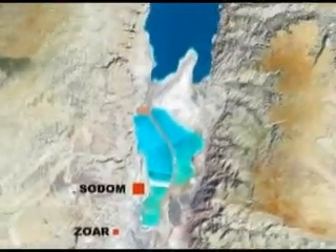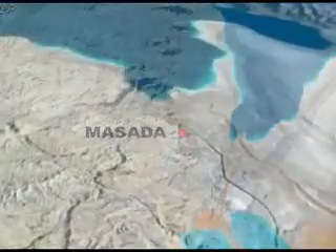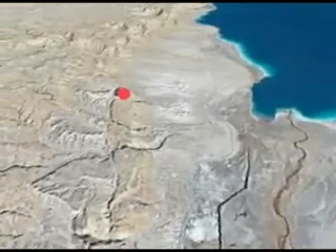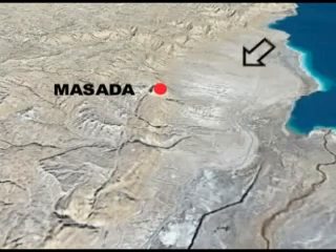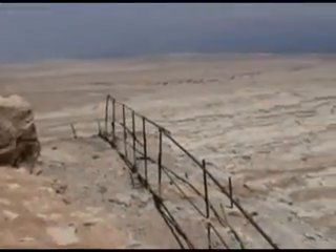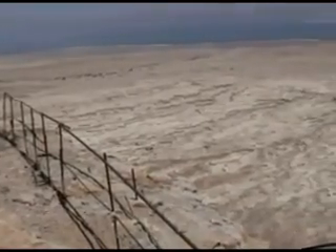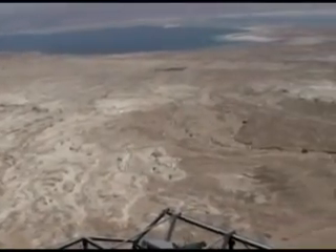Erosion from wind and rain means that virtually nothing recognisable remains. But these mounds are obviously anomalies, structures destroyed long ago. The best preserved remains found by Ron are below Masada, the hilltop fortress overlooking the Dead Sea, 434 metres above the lake level. Directly below Masada are two well-preserved areas believed to have been parts of Gomorrah. When viewed from Masada, it's obvious that time and weather have eroded these remains as well, but the remains stand out quite stark from the surrounding desert.